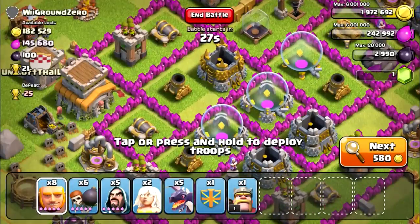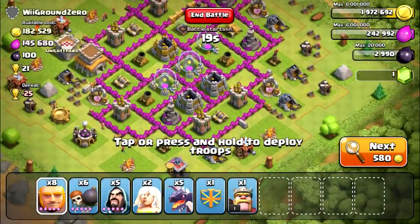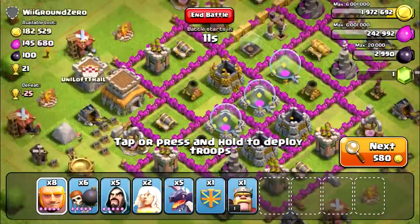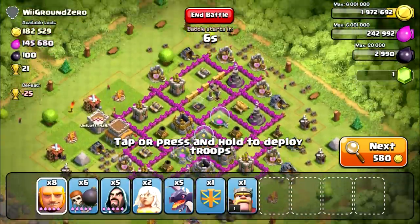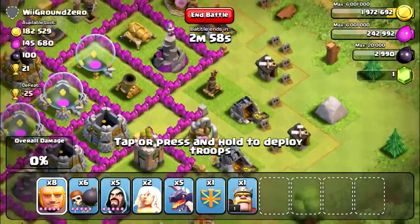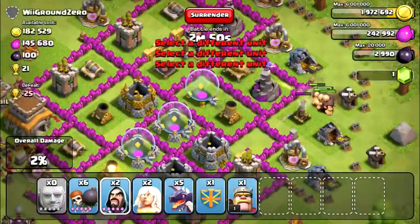Okay, so this is the base we're actually going to be attacking. The first thing I noticed right off the bat is that the town hall level eight is on the outside — easy one star right there for the three-star battle of the week. The other thing I noticed is that the two air defenses are on the outside, which is a huge benefit for my dragons since I can easily take out the air defenses with my giants first. I'm probably going to spread them out — four on this side, four on the other side. Actually I put five on that side and three on that side, not evenly spread out, but it's fine.